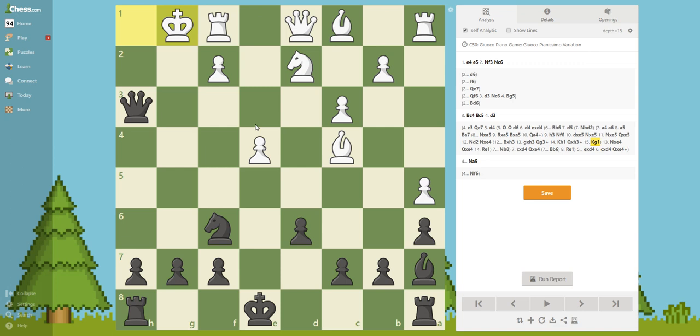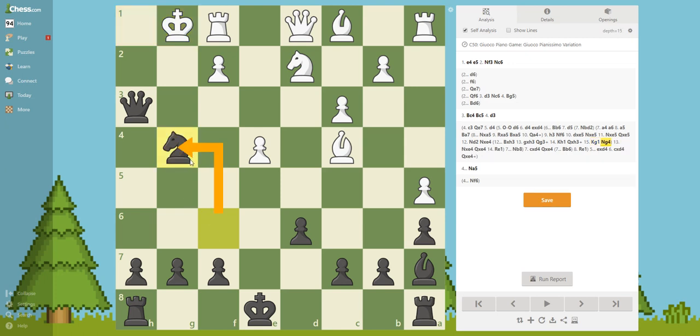Now Knight G4 — we are going forward with our knight and also threatening mate. You always want to play forcing moves that make the opponent do something. You're threatening something and he has to respond — there's no way he can play quiet moves because the next move would be checkmate. We are forcing him and these moves are easy to calculate because we play this move, we know he's going to play the only move to defend, and then we can calculate the next move. This move was played — it protects that for the moment.